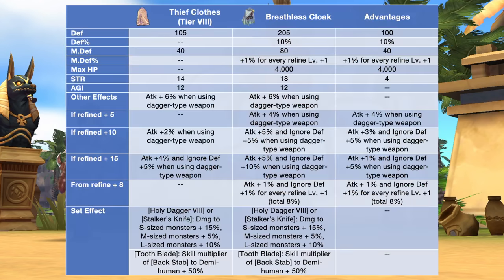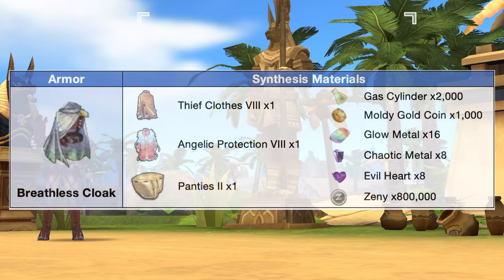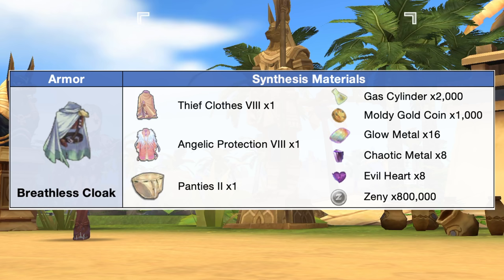In comparison to a tier 8 thief clothes, the Breathless Cloak will have additional plus 100 def, plus 10% def, plus 40 mdef, plus 1% mdef for every refine plus 1, plus 4000 max HP, and plus 4 strength. In addition, for varying refinement levels, we'll also have bonus attack and ignore defense when using dagger-type weapons. Furthermore, from refine plus 8, we'll have plus 1% attack and ignore def for every refine plus 1. Here are the needed materials for synthesizing the Breathless Cloak.